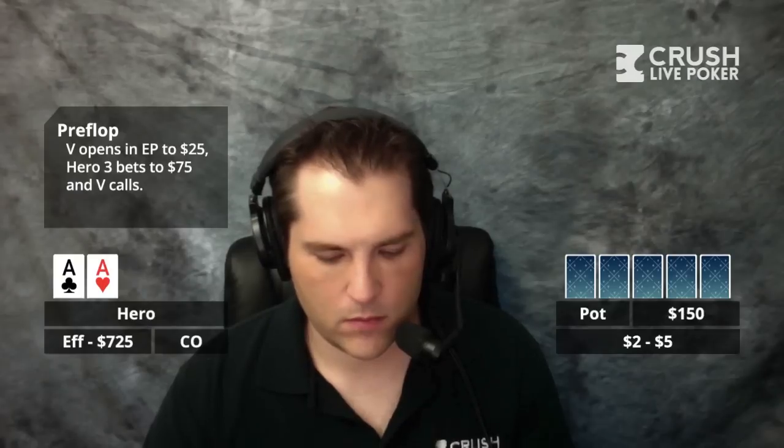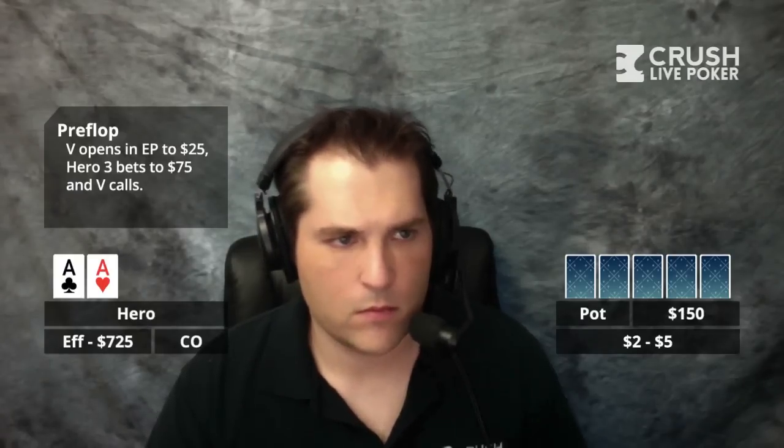I definitely get the impression that he would like to make money and I thought he was competent. So he opens from early position to 25, UTG or UTG plus one. It folds around to me, and I have pocket aces in the cutoff, and I 3-bet to 75. I think that's a reasonable sizing to try to keep most of his range in, because obviously I want to play this for more than $75.